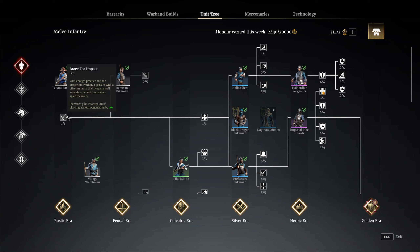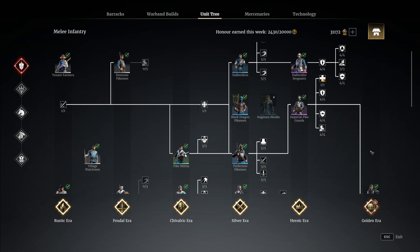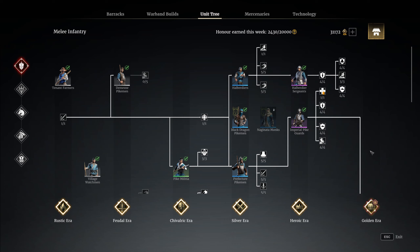How this unit tree works is you have to unlock the rustic era to move into the feudal, and so on. At the minute the golden era is locked, but you can still actually unlock the unit in the unit tree ready to be used when the tier 5 units become playable again.